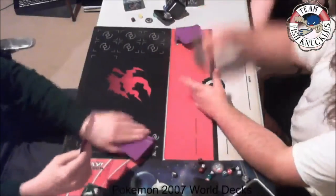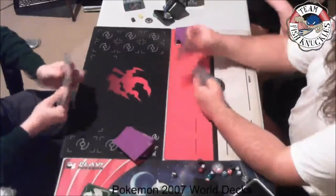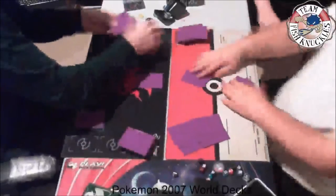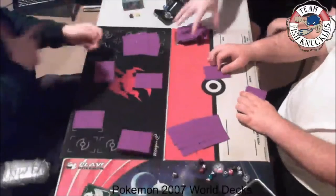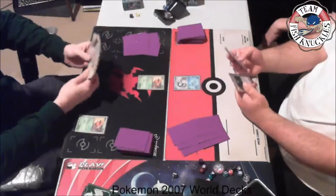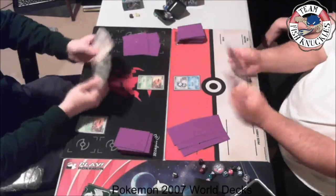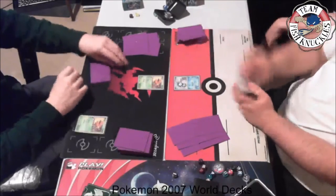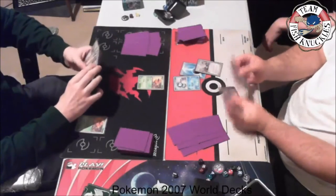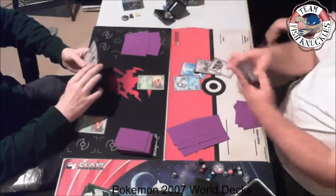What is up everybody, welcome back to Team Fishnickles' YouTube channel. Today is Wednesday and that means Wayback Wednesday. We're looking at Pokemon 2007 World decks. Down below I actually have a video where I talk about both these decks and explain what the cards do so you can see them full screen. On the left we see Flygon and on the right we have an Empoleon deck.